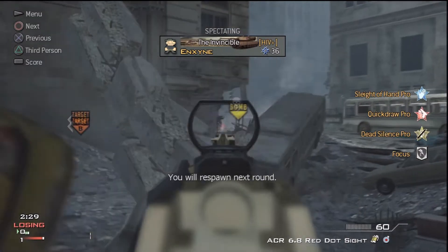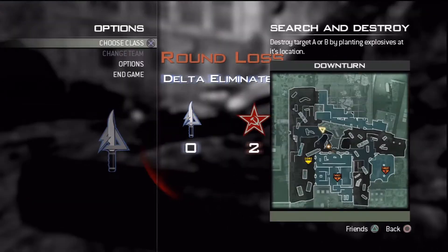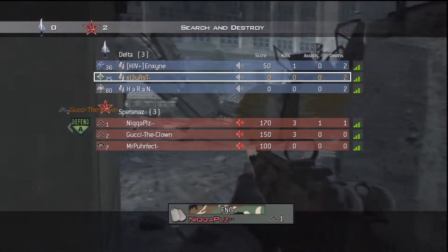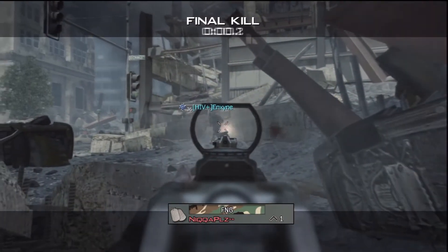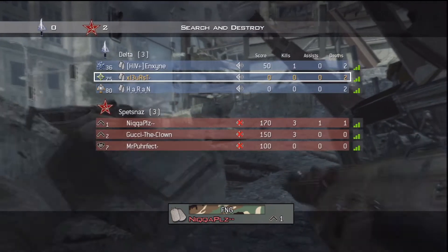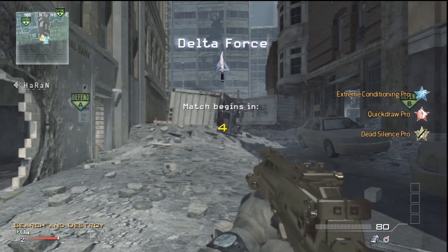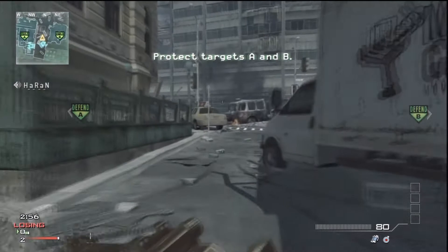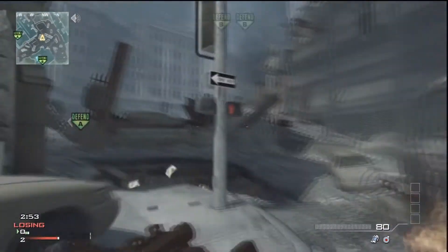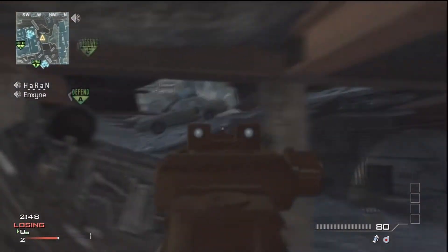This happens throughout every single Call of Duty game when they try to nerf something. For example, in Black Ops they nerfed the FAMAS a good four times, to the point where it's unusable. If I was using a submachine gun like the AK74u or the MP5K, I could beat a FAMAS up close range. Medium range? No. But that's the main reason people complain — they're trying to shoot somebody with a submachine gun at medium range against someone with a FAMAS. Of course the FAMAS is going to win, it's an assault rifle.